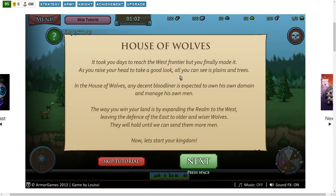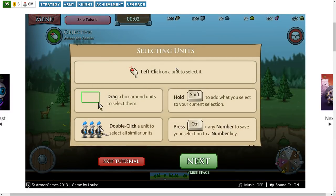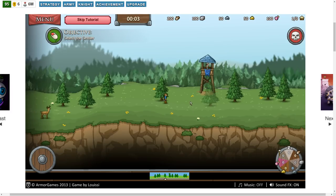Okay, let's go ahead and start your kingdom. Selecting units by dragging a box, hold shift to add what you select to your current selection, double-click — so typical RTS controls from the looks of it.